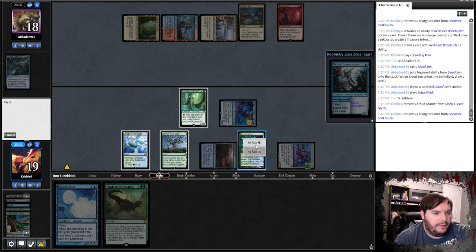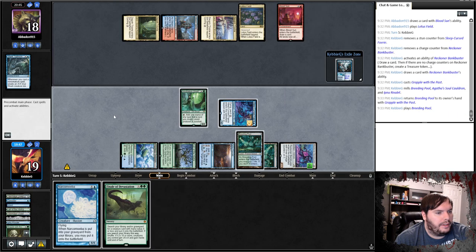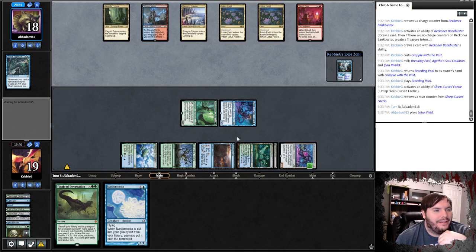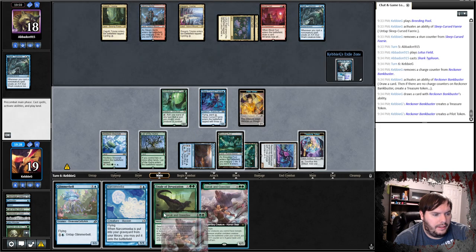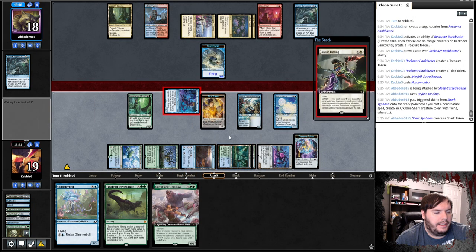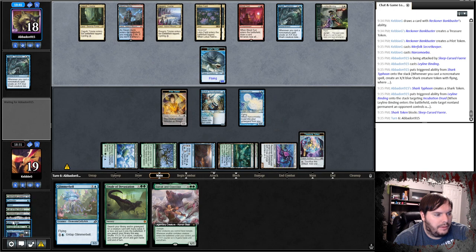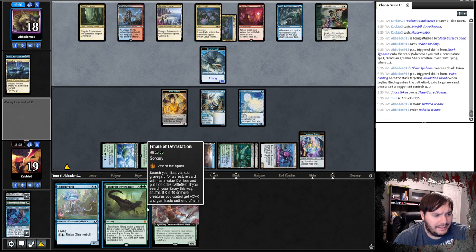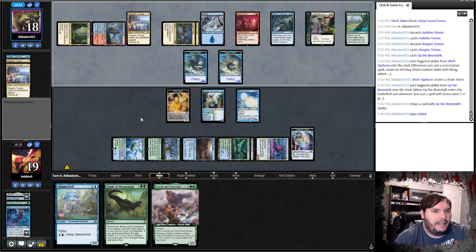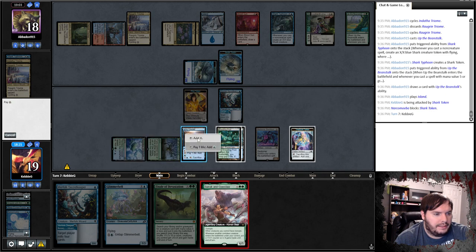Play a tap land, pass. Blood Sun — and I'm assuming Lotus Field is coming after. Do you have anything? So we definitely pay into the Bankbuster. Grapple — we get rid of the Cauldron. Guess take Breeding Pool, play the Breeding Pool, untap the Curse — pass. Okay, that didn't work. I thought one counter would have untapped. Another Lotus Field, Dark Typhoon, passes. Draw card — that's not helpful. I guess cast Secret Keeper, Narcomoeba, and attack. Gets rid of that, then kills that — which is kind of what we want. Now we just need to figure out how we're going to get this back. Cycles Triumph — this can find Patchwork, then we can eat the Sleep Curse and then he might have another binding.